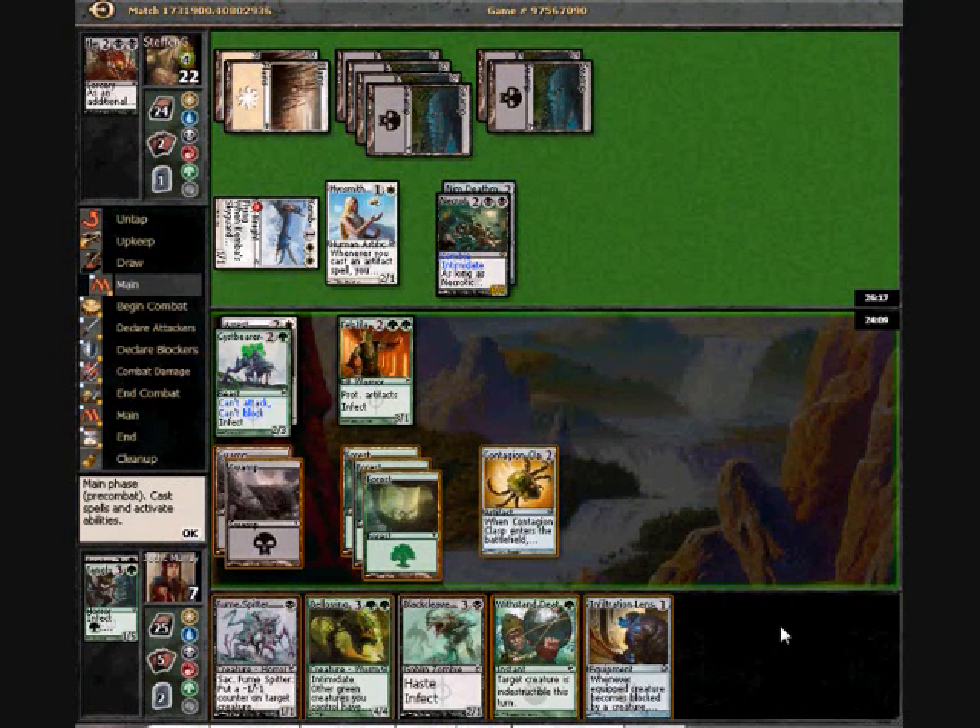Well, it's a little bit late, but let's see what we can do here. That Necrotic Ooze is obviously enormous. I could swing with the Fallen — if he blocks it with the Ooze, I can play Fumespitter to put another counter on it and then finish it with Contagion Clasp proliferates. He could also block with the Mersmith, however, which would be a little bit awkward.